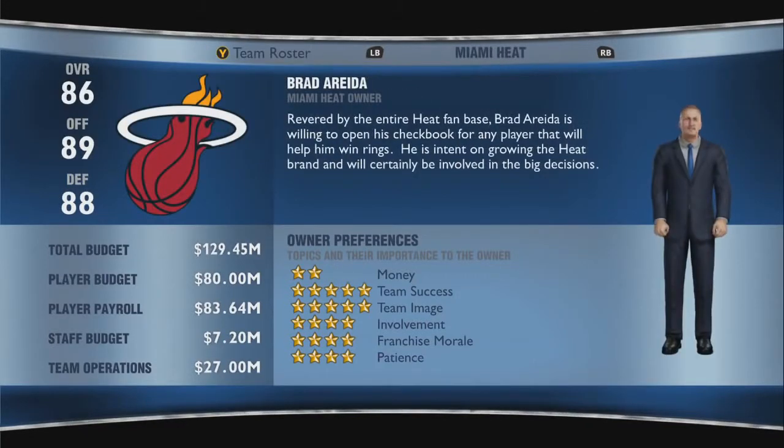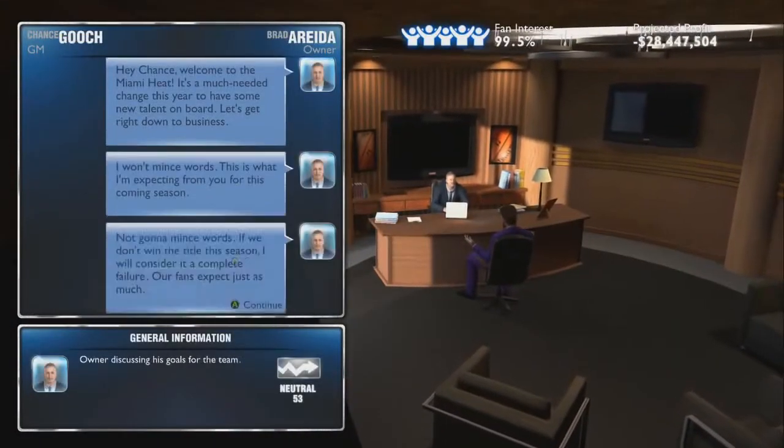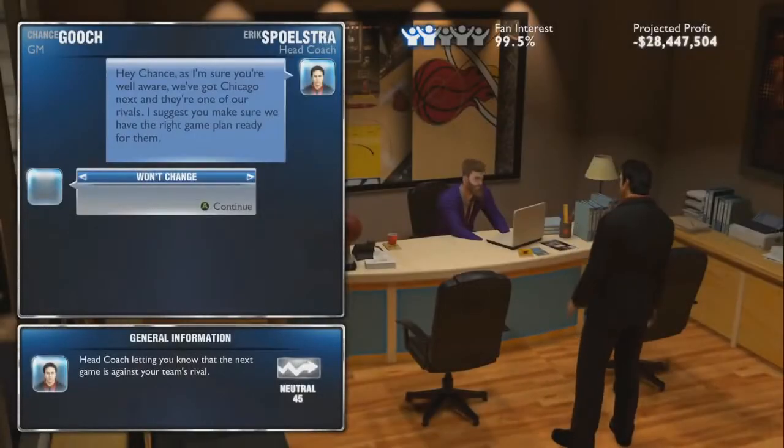I went with the Heat for the purposes of this video. Once you've done that, you'll end up at the owner's screen. Just hit A and skip through it all — don't change any of the options, just hit A.